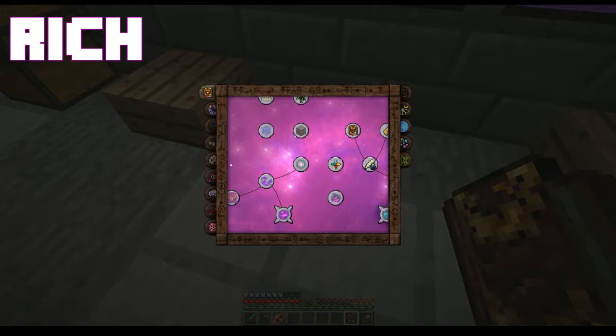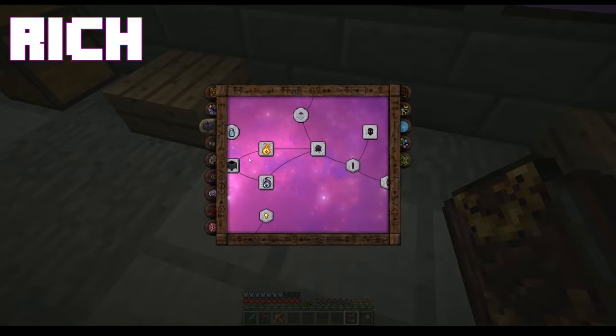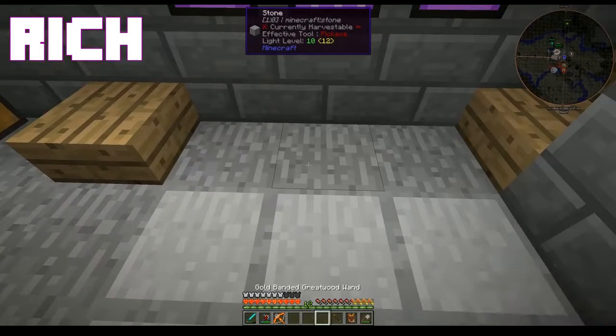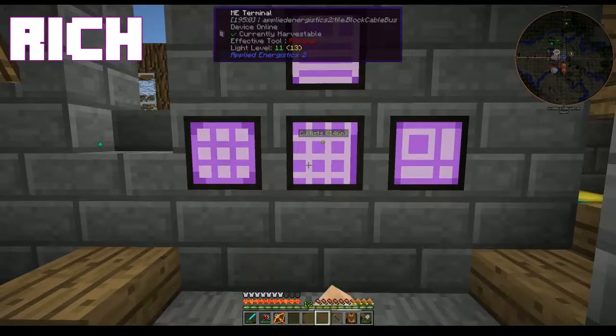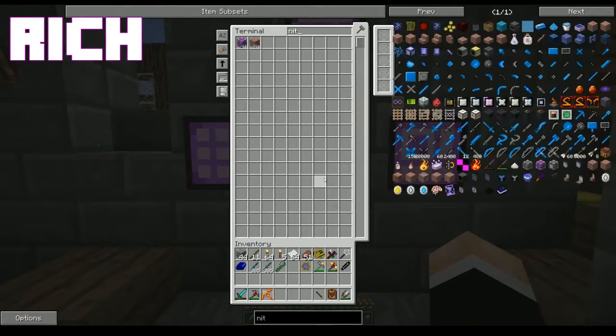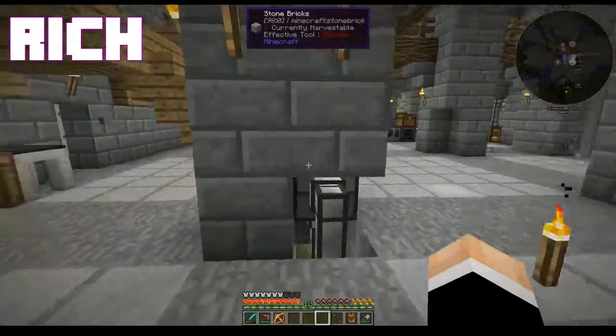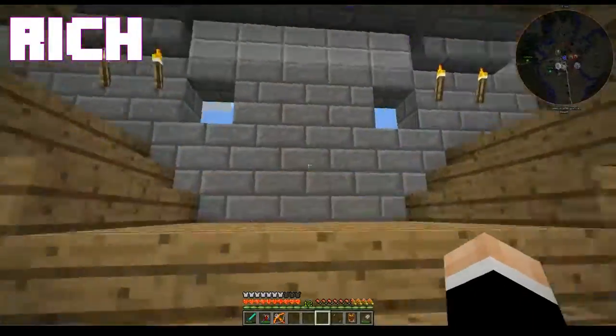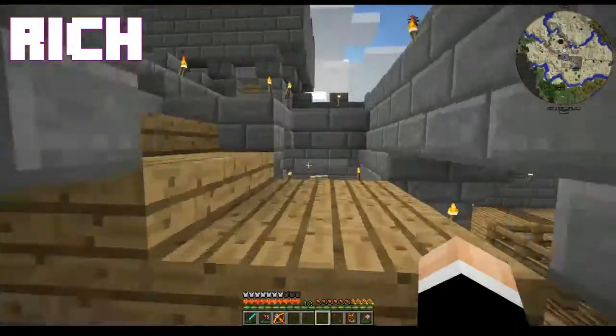But now I really need to get some stuff built, because I'm going to need to get my alchemy room up and running. And with that, I want some niter, but I don't think we have any. We might have some niter in one of the other chests that somebody hasn't gone around to putting in the storage system.